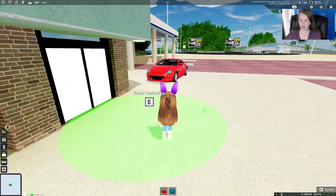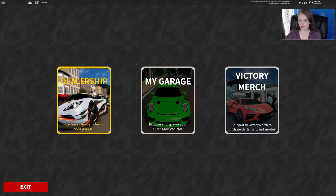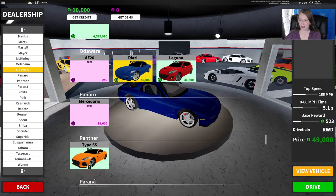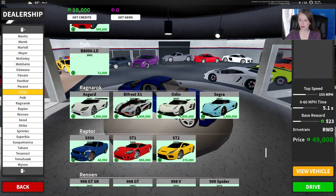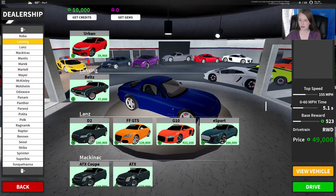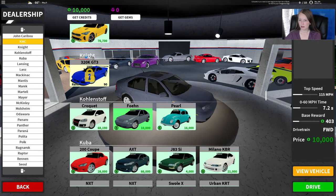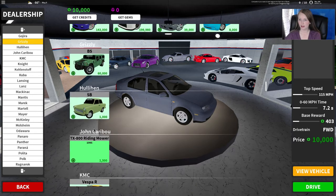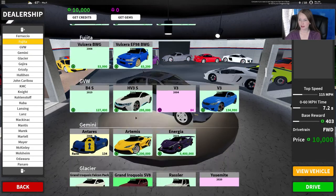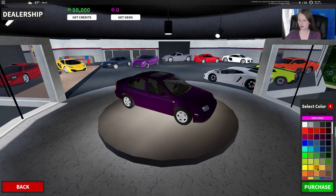So we need to come over here and enter our dealership. Let's go to my garage and see what we have. Okay, we don't have any, so we need to go to the dealership first and get a car. We have 10,000 credits. You can see these cars get very expensive. Let's find a car that we can get. We can even get a riding mower — that's funny. We're just going to purchase this one and give it a shot.